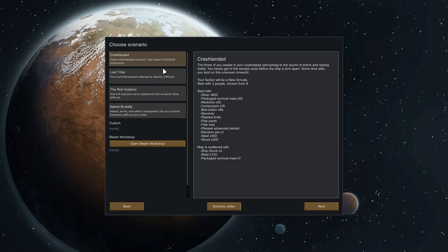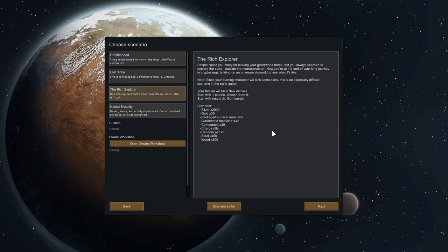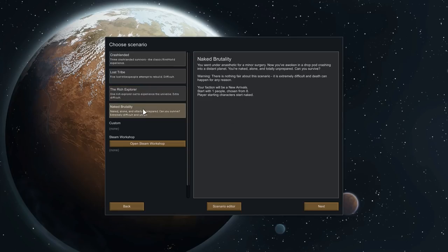Crashlanded is the classic RimWorld experience — you start with three people and an average amount of starting gear. You can start as a tribe with no technology at all, having to research everything from scratch with a bow or knife. The Rich Explorer is one guy with a lot of gold but only one character — if he gets plague and dies, that's game over. Naked Brutality is the hardest: one character, nothing, and death can happen for any reason. You have to rely on traps and guerrilla warfare.